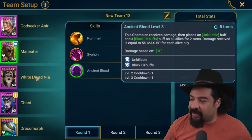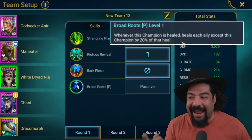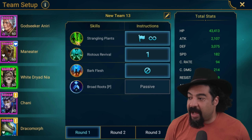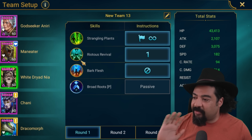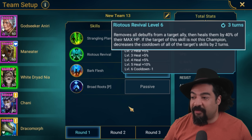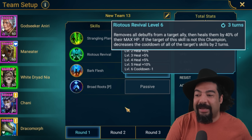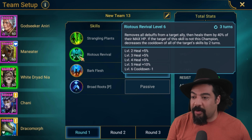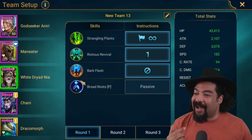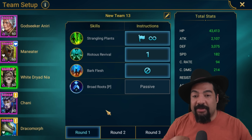Maneater does the Ancient Blood — Unkillable and Block Debuffs for two turns. Then White Dryad Nia: first, her passive — whenever this champion is healed, it heals each ally except this champion by 20% of that heal. So when she's getting 1,000 heal, everybody else is getting 200. The A1 just attacks all enemies, but I do have Life Drinker on her, so she'll get a small heal off that, which means everybody gets a little heal too. Then we have Riotous Revival: removes all debuffs from a target ally and heals them 40% of their max HP. If the target is not this champion, it decreases the cooldown of all the target's skills by two turns. We need to make sure this is happening to a specific ally — sometimes Godseeker, sometimes Maneater. Because it's a heal ability, the targeting of White Dryad Nia is really important.